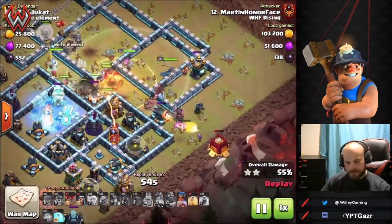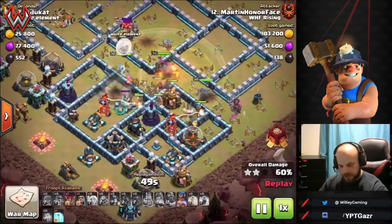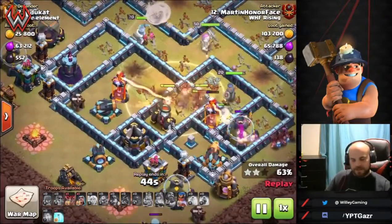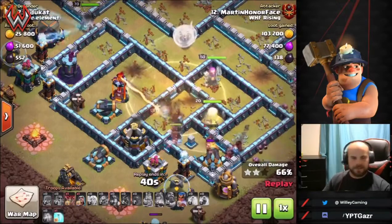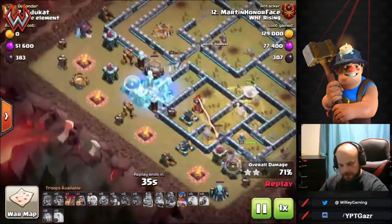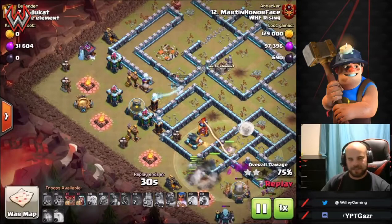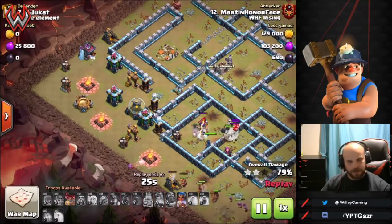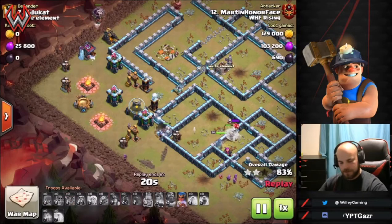The siege barracks drops more hogs into the field. Wizards are coming in and you can see with the pathing and funneling everything's grouped up — he can use heal spells on the whole army at once. He is out of heal spells now with just a single inferno to deal with. The queen goes down to a tesla because she lost healers to the hybrid, but if your queen lasts this long in the raid, chances are things are going pretty well.